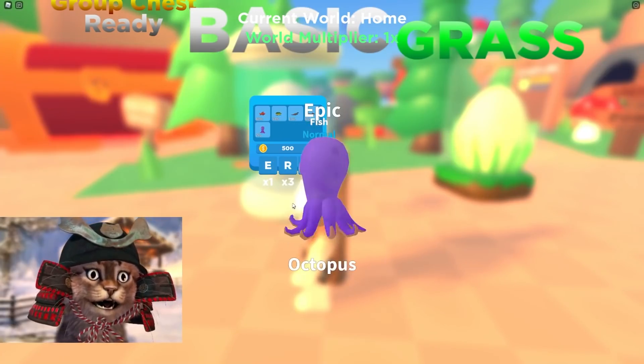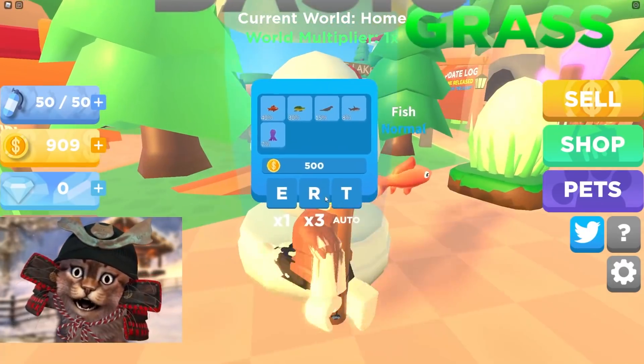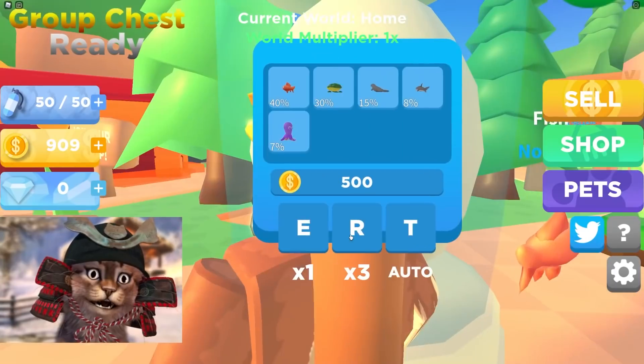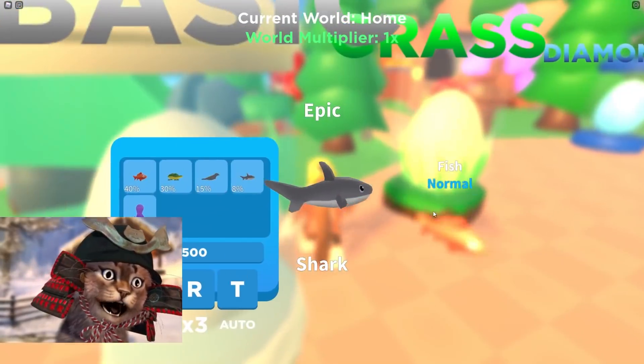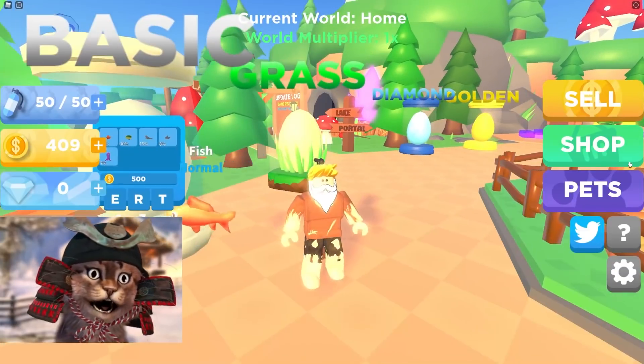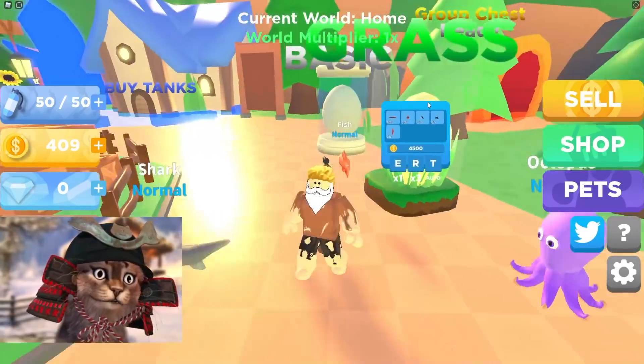Let's see what we get. Another fish. Dude, why do I keep getting fish? Come on, give me the turtle and the seal. We got the shark again! Wait, this is actually kind of cool — we can combine and make it into a golden fish. We got a shark at 8% chance! Dude, we're gonna get every single pet from this egg. I am so lucky.